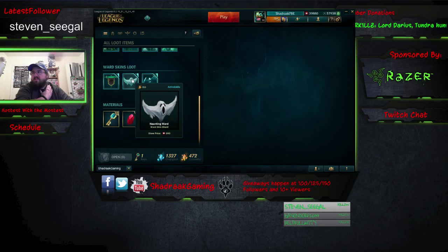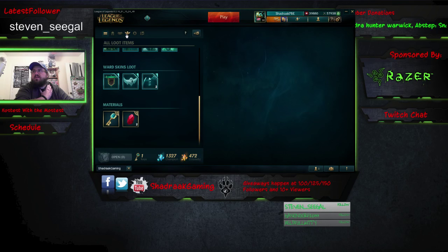Ward skins and champion icons will use cosmetic essence, not champion essence. So you're going to have a different pool for those. Since we got a rare gem in our last one, let's go ahead and get into that. If you do get a rare gem, it's basically like the snowball event that just happened — if you get a legendary, you get another skin.